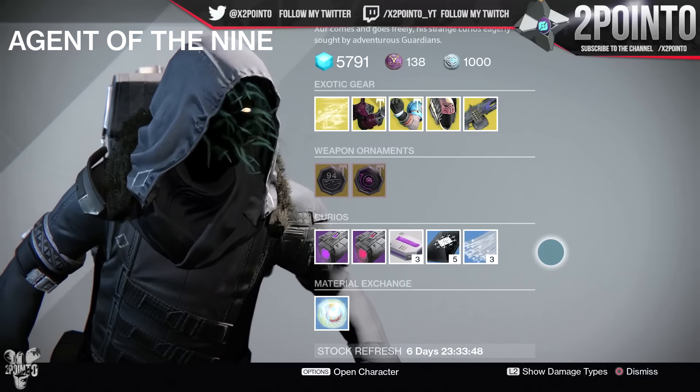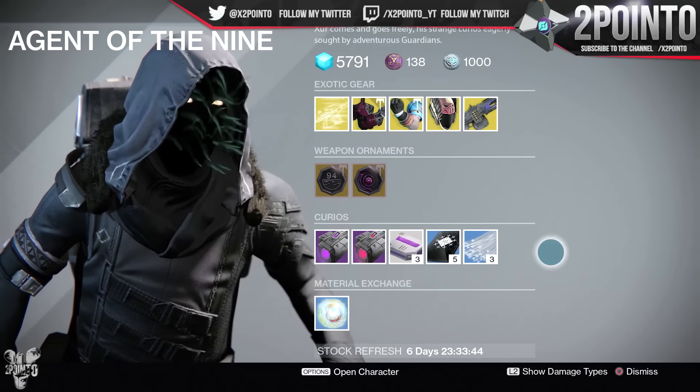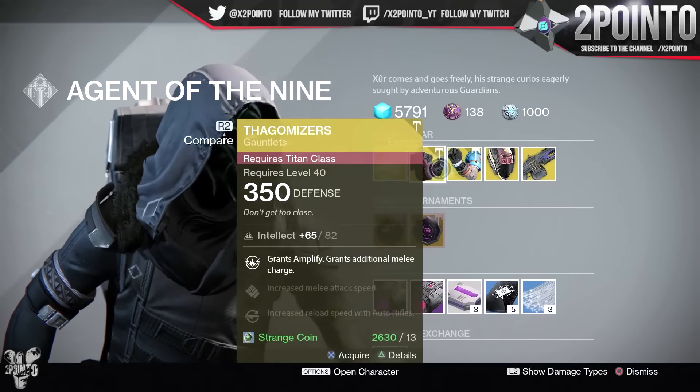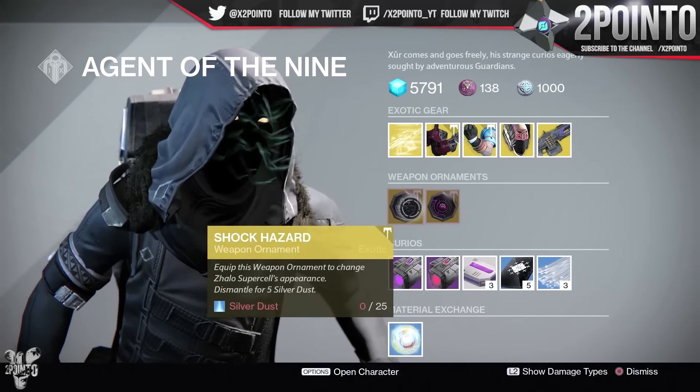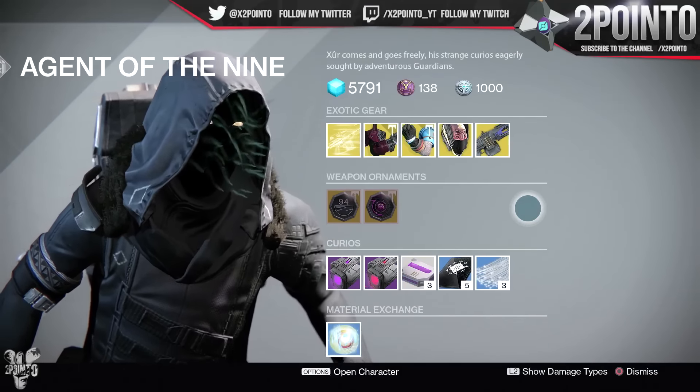But that is Xur's inventory for week 3 of the Rise of Iron, week 109 in general. Actually a really good week — definitely the best one in my opinion since the Rise of Iron has been released. Two brand new Exotics, both of them do look pretty useful, and both the ornaments are really nice as well. So let me know in the comments what you're going to be picking up from Xur for this week.